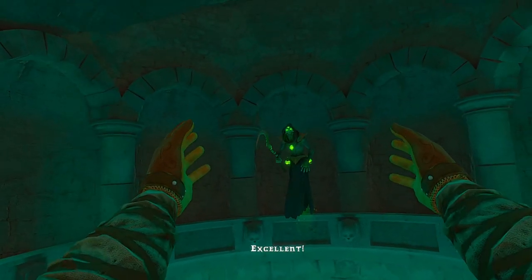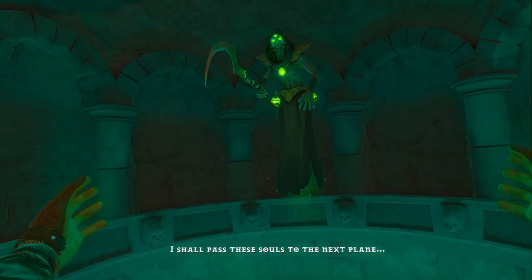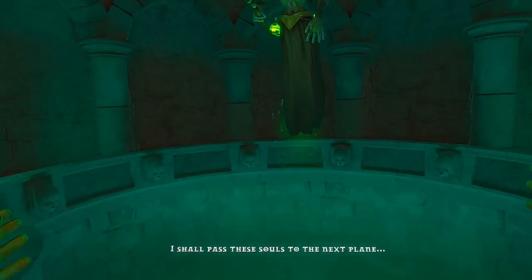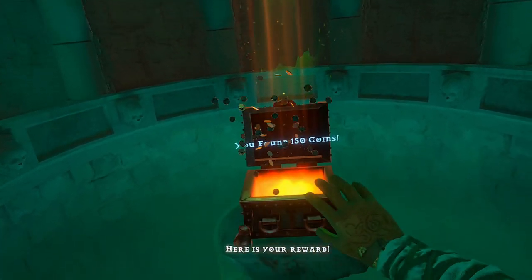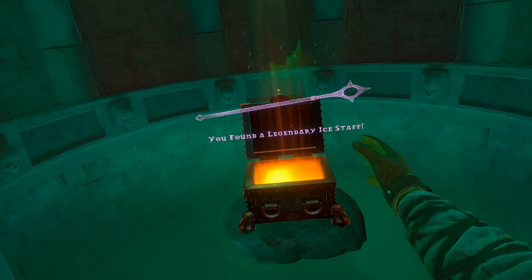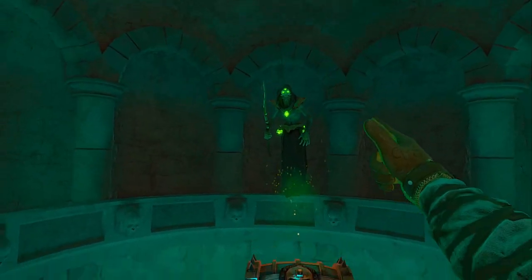Soul man over here comes and gives us some love. It'll give us a chest which will appear right there — beautiful. Hold to collect the loot — and an ice staff, lovely stuff.